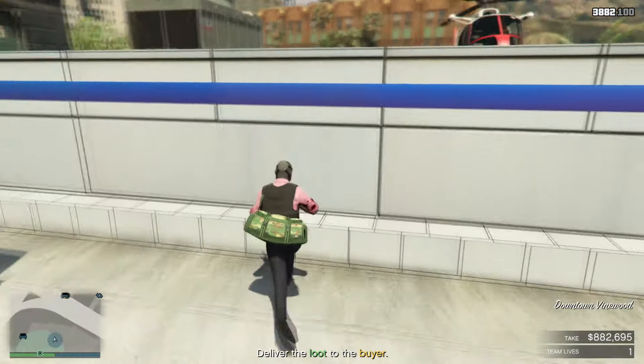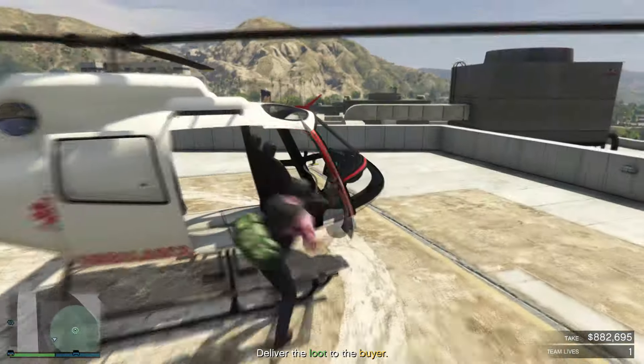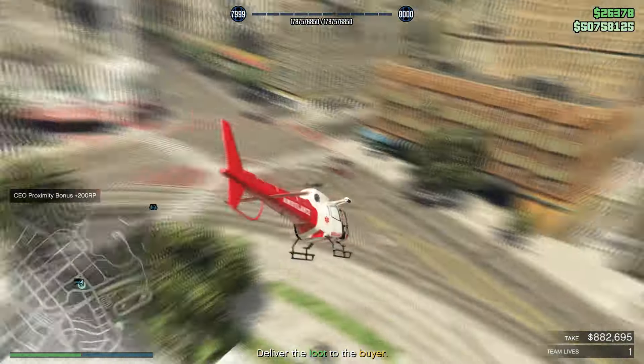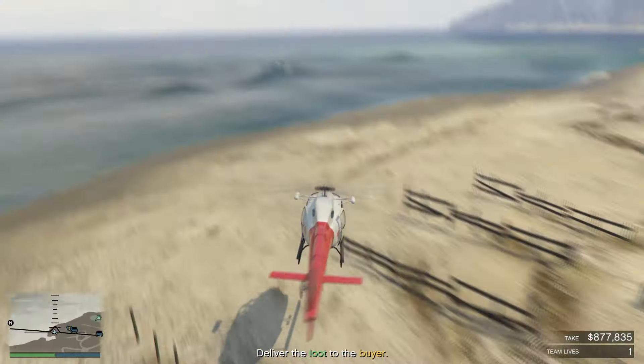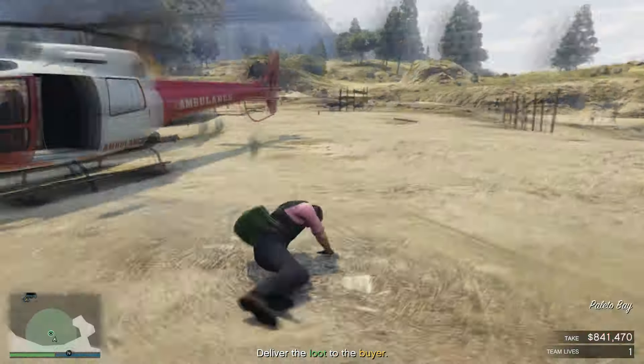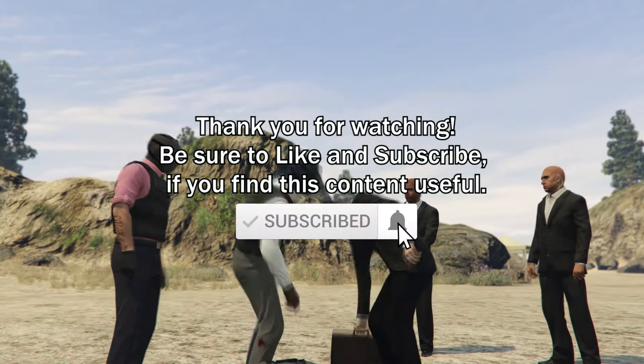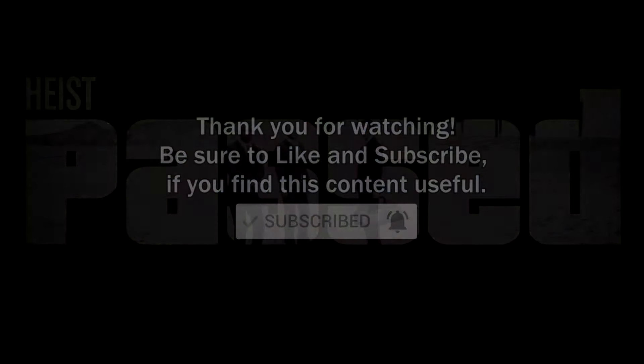Once you're on the chopper, fly straight away to the buyer. And you have successfully completed Diamond Casino Heist the fastest and easiest way using the Big Con group security approach in GTA 5 Online. That's it for today's video. If you find this video useful, be sure to hit that like and also subscribe to the channel for more future GTA videos. This is Joe, and I'll see you next time.